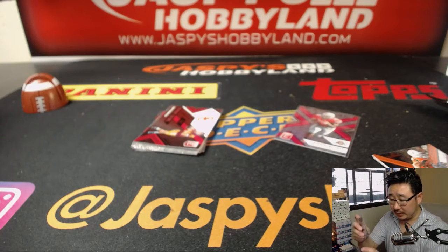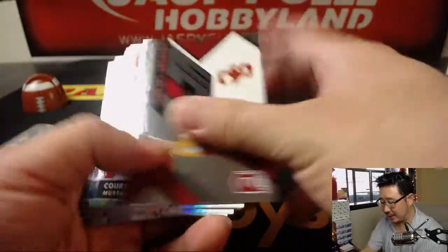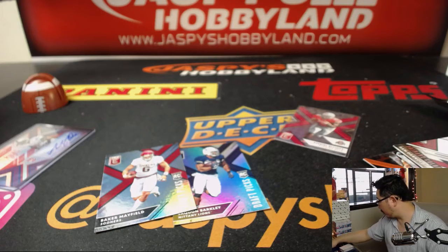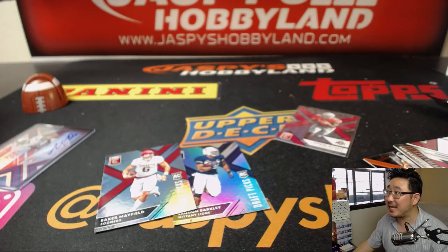And there you have it, boys and girls. That was break number 36 from jaspyshobbyland.com — random pack break number 36. We've only done a handful of boxes — we have eight boxes done, so we've got a lot of boxes left. Keep it going on jaspyshobbyland.com. Thanks, everyone. We'll see you next time. Bye-bye.